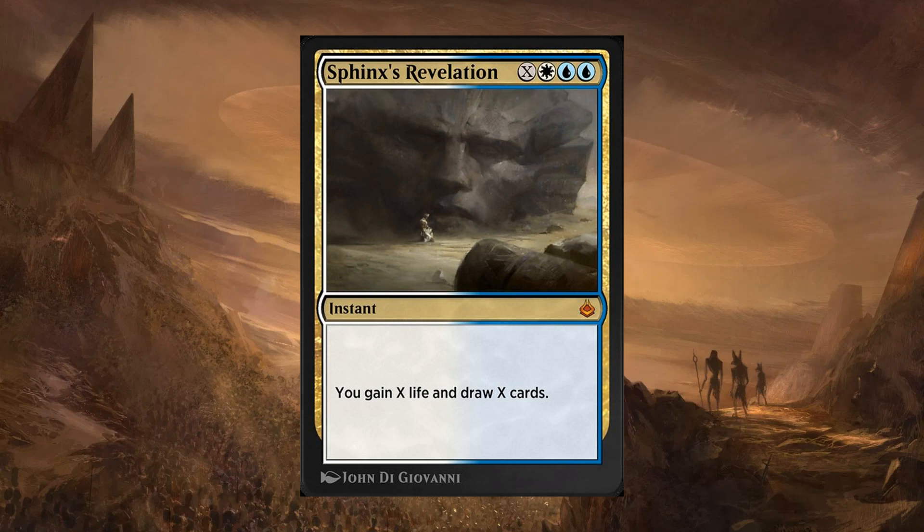I do want to make it clear that the Historic meta is changing very frequently. Last month we had M2021, the following month we had Jumpstart, which switched up the meta a ton, and Amonkhet Remastered came out this month — that's gonna switch up the meta a lot. Zendikar Rising is also coming. Those were just some of my thoughts on Sphinx's Revelation, let's move on.